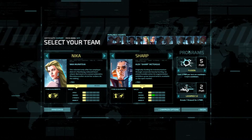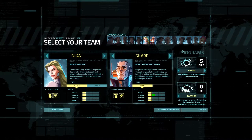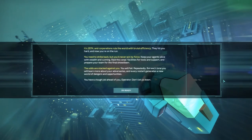We also need to pick a couple programs here, so I'm going to go with Fusion and Parasite. It's 2074, and the corporations rule the world with brutal efficiency. Keep your agents alive with stealth and cunning, raid the corps' facilities for tools and support, and prepare your team for the final showdown. You will fail, repeatedly. But each time you will learn more about your adversaries, and every restart generates a new world of dangers and opportunities. Actually, I haven't found this game to be that difficult on Beginner and Normal, but I expect Expert will provide a pretty good challenge. We may fail here, so we'll see.